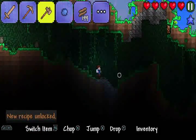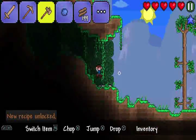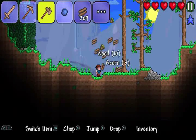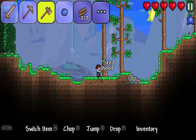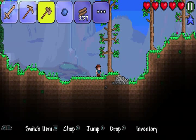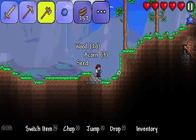Here's a little cave system that we're entering. And we're out of the cave system. Let's chop some more trees down. Here's another tree that we can chop. Seeds. This is a very nice game. It's nice to finally be able to play this game on a portable device.